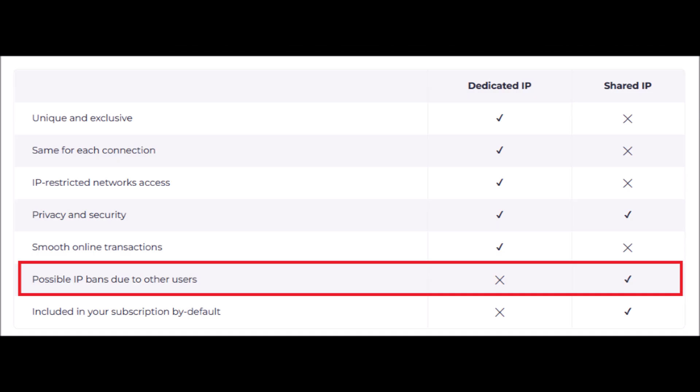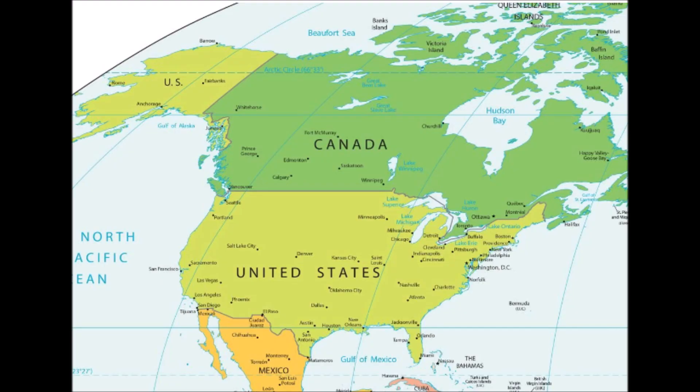If you consider paying for a VPN, check if they offer dedicated IPs first. Also, getting a security ban from using a free VPN isn't that bad — your first ban is only 7 days after you appeal, but it might increase as you get more bans. And if you're having to use a VPN, make sure you set your location to an area where there are no proxy issues, like America or Canada.